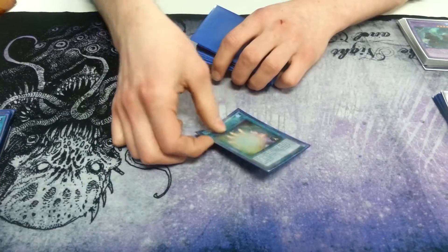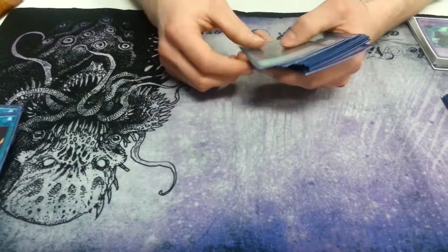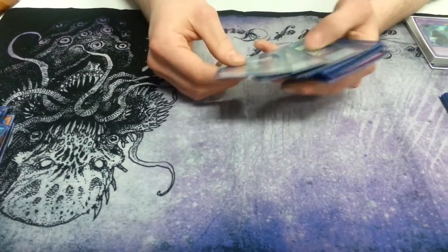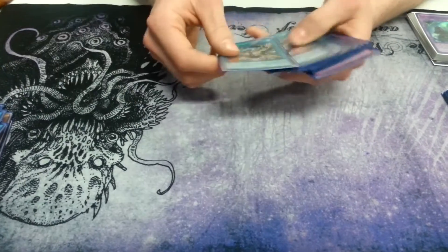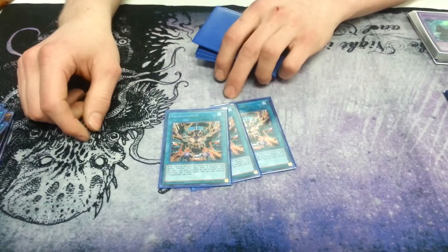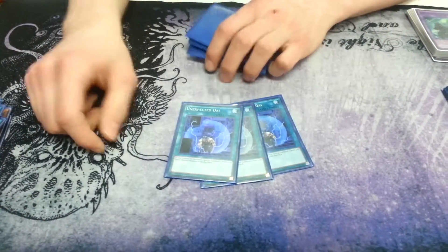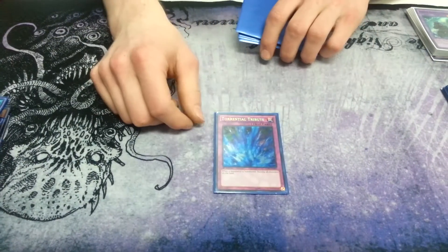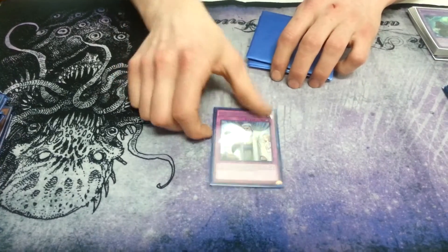Soul Charge, because you can Special Summon cards from the grave — come on. Two Twin Twisters to clear out the Spells and Traps. Three Instant Fusion for Instant Toads. Three Transmodify for all of your targets. Three Unexpected Die for the Flying Penguin Special Summon. One Torrential, because it's really good. One Scolding, because it's really good.